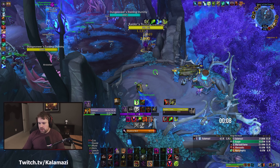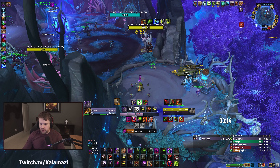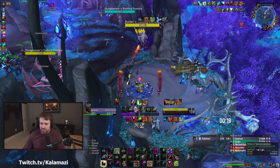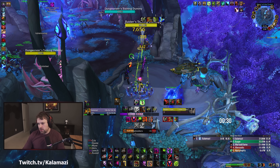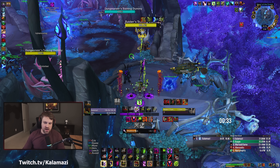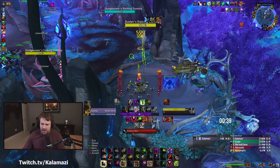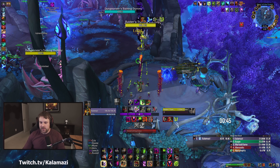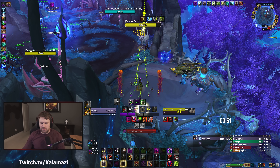Five shards — we'll go Grimoire Felguard, Vial Fiend, build the five shards with Dogs, go Shadow Bolts into the Tyrant, Soul Rot, Demonic Strength, and pop the trinket. Watch the damage here — it's just putrid. Destruction bursts to like 40k in its opener, Affliction bursts around 35k roughly. Even with my trinket popped, we're not hitting 24k, let alone 40k.